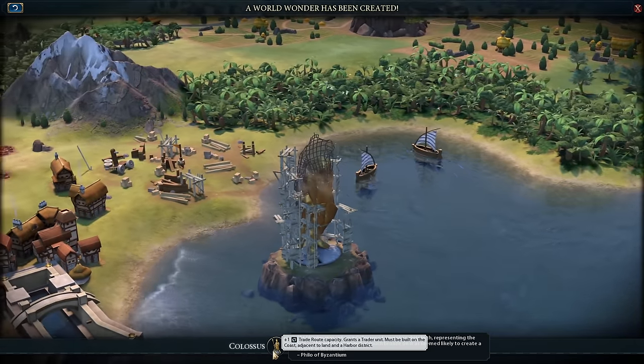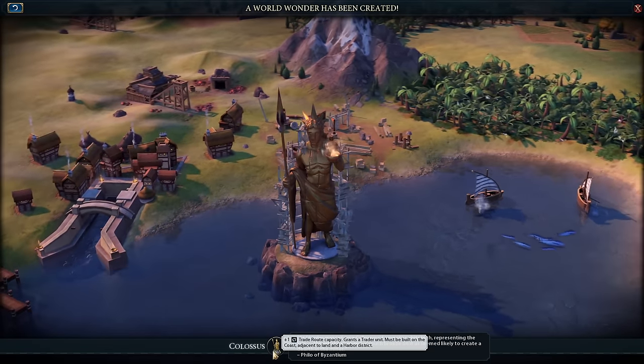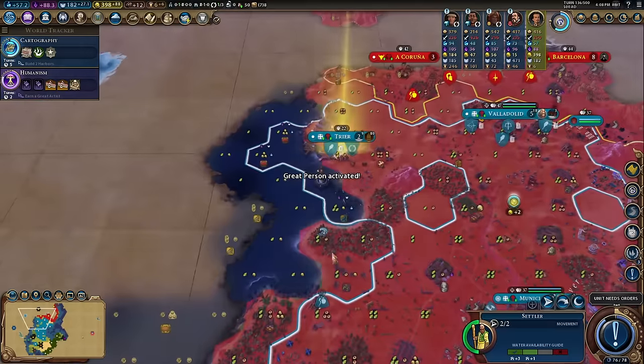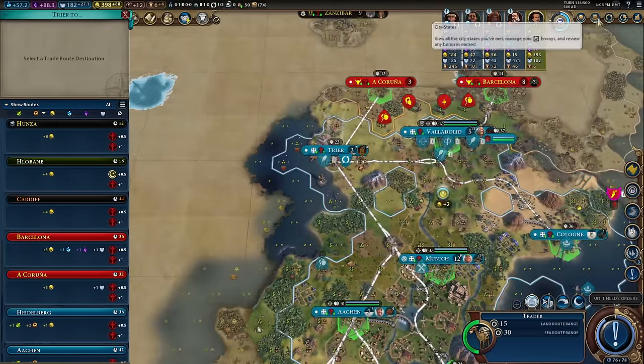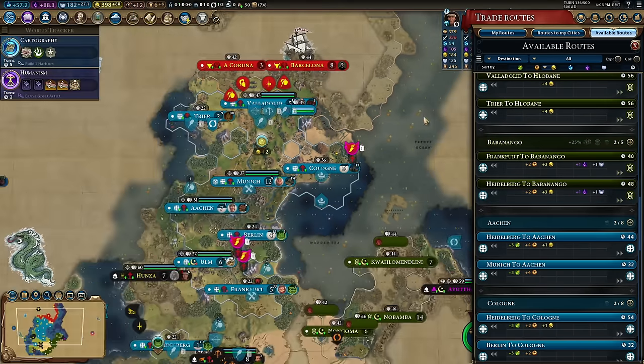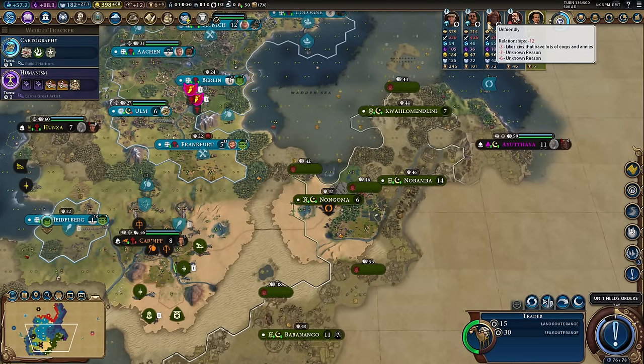Lots of culture — it's a huge bronze statue, on fire no less. It even has a Stonehenge; every wonder in one. I can trade with Zulu who is not my friend, Spain who is not my friend, and hopefully Mapuche very soon. Checking my relationship with Zulu — they don't like that I don't have many units and armies. I understand their malice but I just don't want internal trade routes; I'd rather go for the gold.